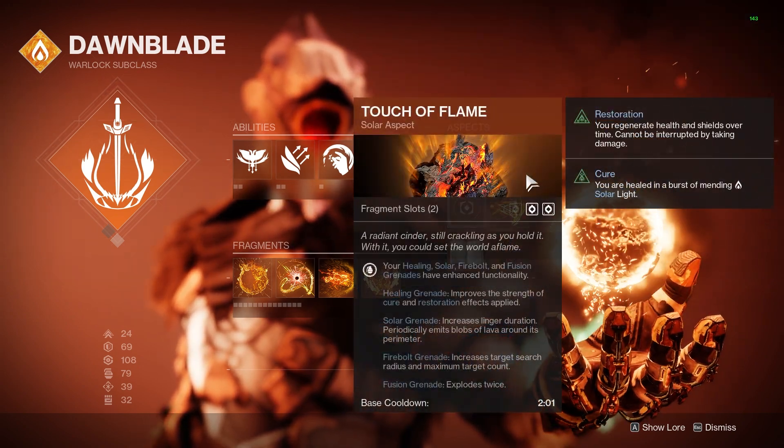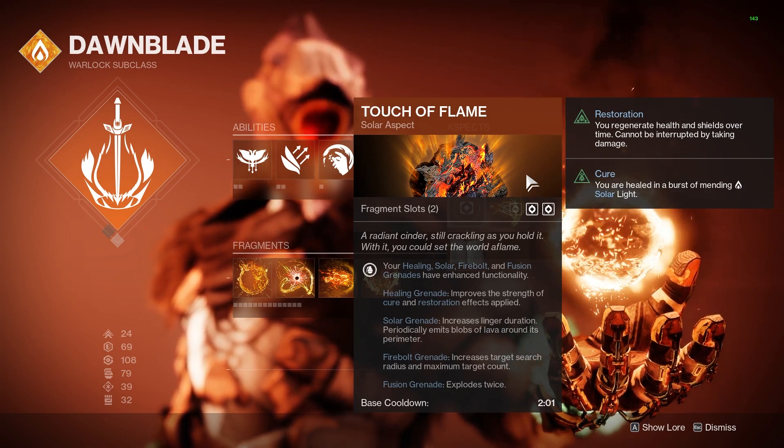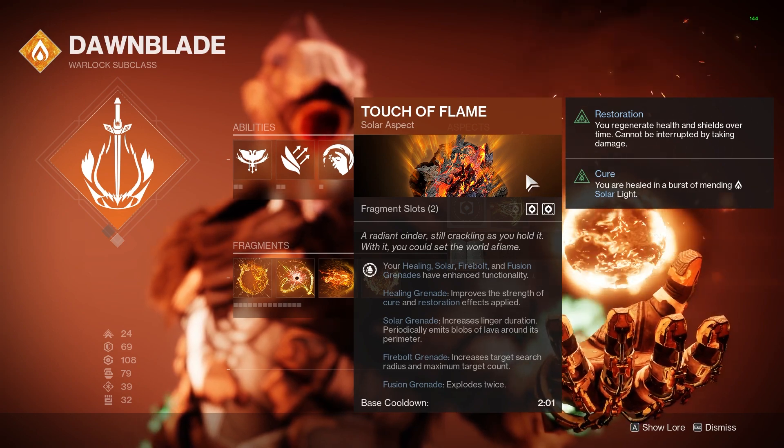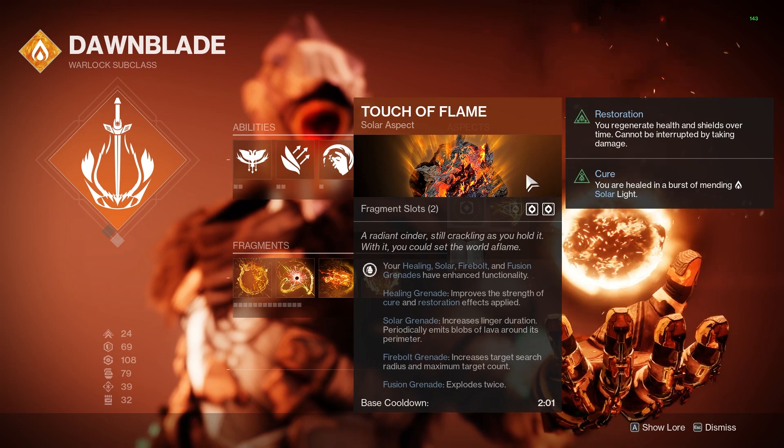The second aspect we have is Touch of Flame, which just buffs our Fireballs to have increased radius and target count. This is great for when we have max time on Heat Rises and want to start using our grenades for some extra add clear or some damage.